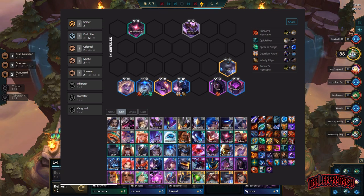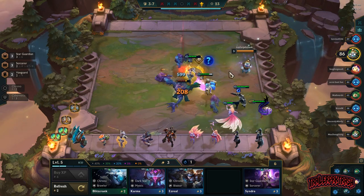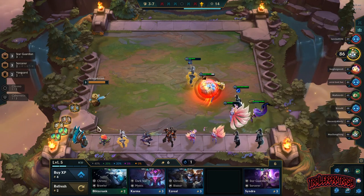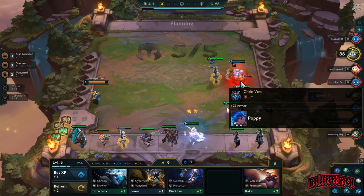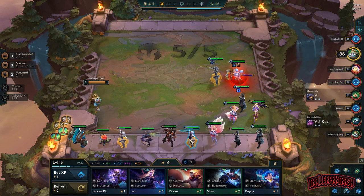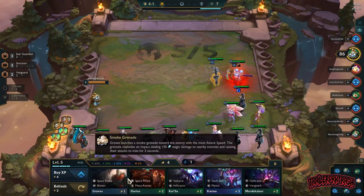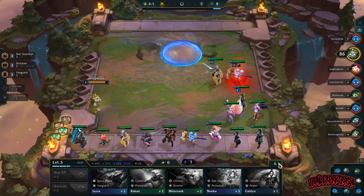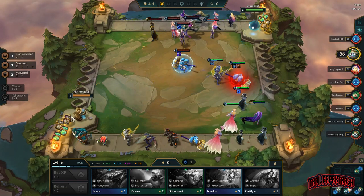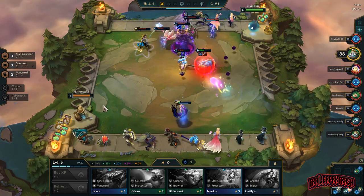Now I have all my champions written down for the comps I want to go, and I have my item cheat sheet pulled up on my second monitor. How do you decide which composition to go for in each game? It all depends on the items you're getting and what other players are doing. If two other players are contesting the comp you wanted, switch off — you'll all end up at the bottom because you won't get the two-stars and three-stars you need. That's why it's good to have three or four completely different comps memorized or written down. We'll touch more on that in a later video.